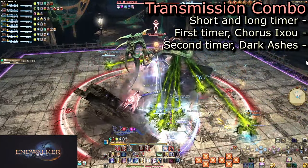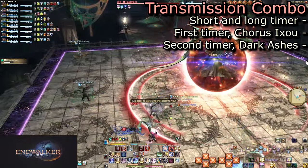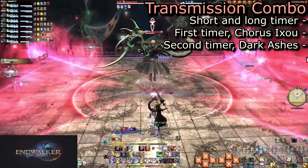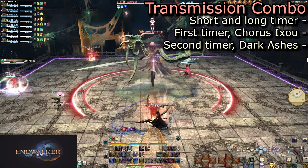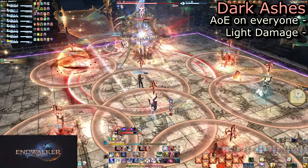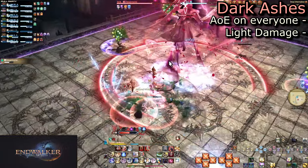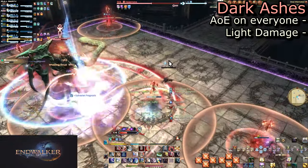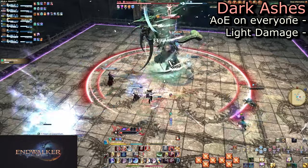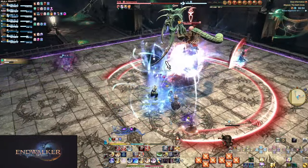Her next new trick is to combine Transmission with more mechanics. All 8 players will be marked, but there will be 2 sets of timers — who gets the short or long timer is random. She will cast Choros Ixo as the first set of timers are running out. Make sure to move out of the way of the AoE before the Parasite takes over, and stay next to the boss so you don't get cleaved by someone else's cone. More significant is the second set of timers coming with a new attack: Dark Ashes. This gives all players a decently sized AoE around them. Spread out and let the players with timers over their heads have the right of way — adjust around them, because they need to be facing outwards. Dark Ashes will do a good chunk of damage even when done correctly, so be sure to heal and mitigate.